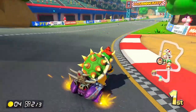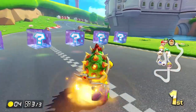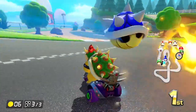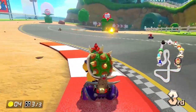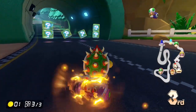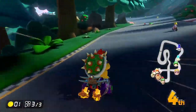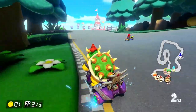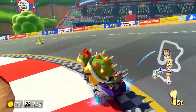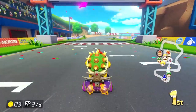Drifting through nicely to get the purple drift boost heading into the last lap. I'm trying to get as far out as possible, but a blue shell hits already. Luigi is catching up, and Mario used a mushroom across the shortcut. I just get a green shell - I really need more. There's a Wiggler walking around - so cool, but watch out! I use a mushroom to get a bit farther ahead.